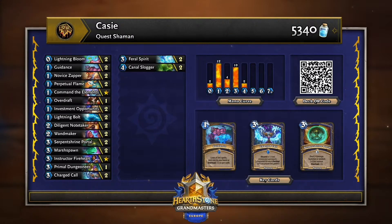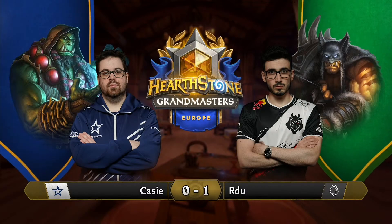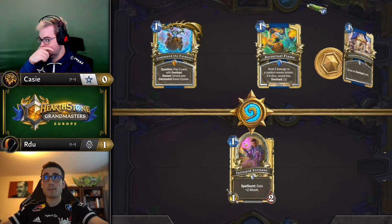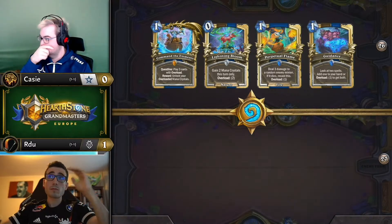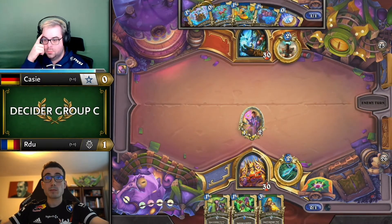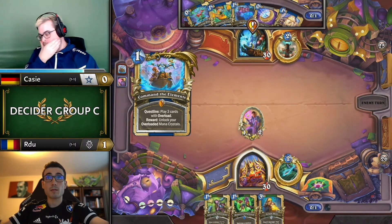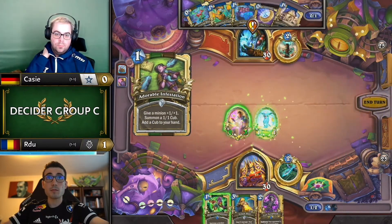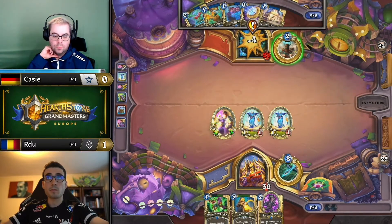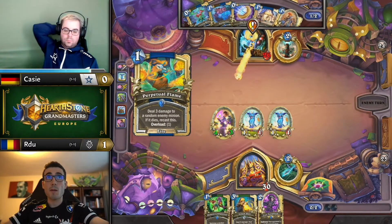Casey queues shaman into a very difficult matchup for hunter, but still doable. Shaman does every single thing you don't want your opponent to do as the hunter — AOE options, strong spot removal, and high tempo plays on board in the early game. This is where lineup philosophy differences come into play. Casey has more generic good decks; quest shaman overall is one of the best decks in the metagame. If RDU had lost game one, he'd be queuing fell demon hunter — which in some circles might be described as a 100% matchup against face hunter.